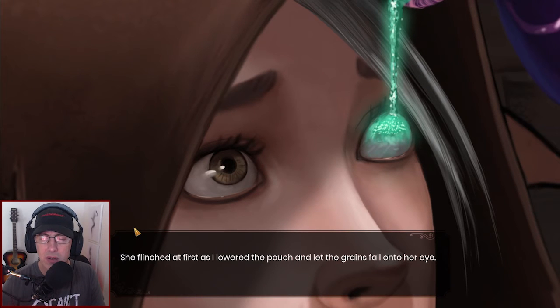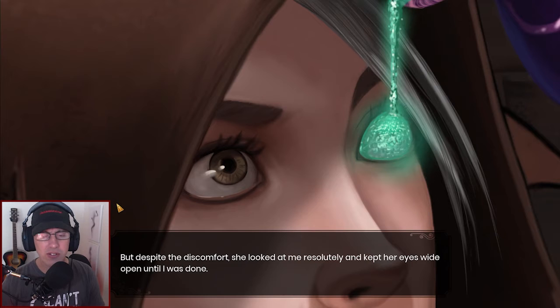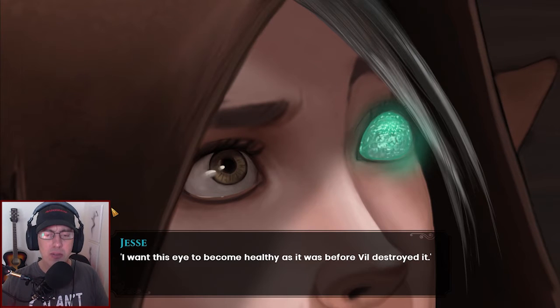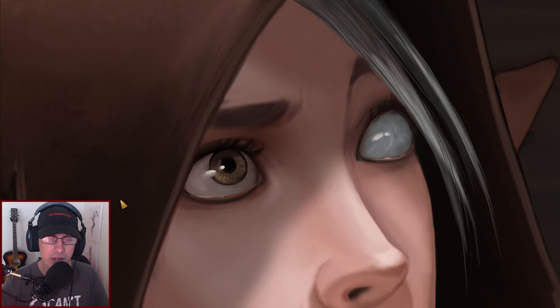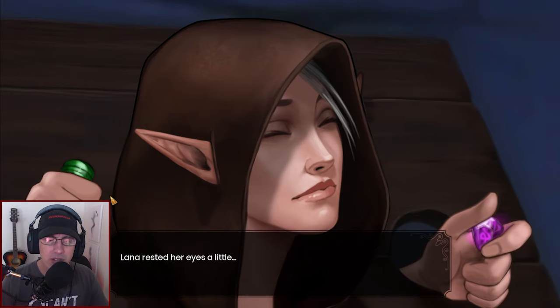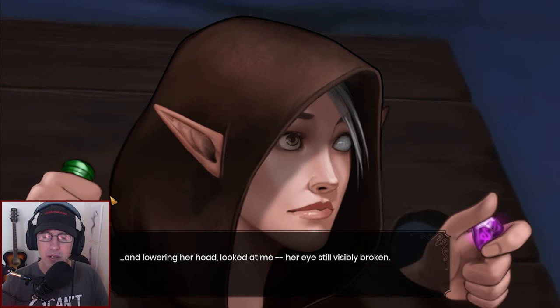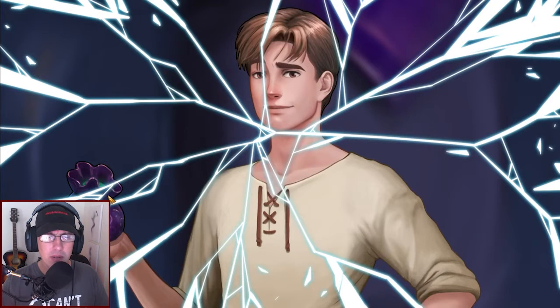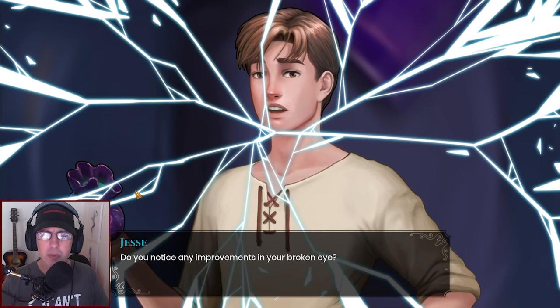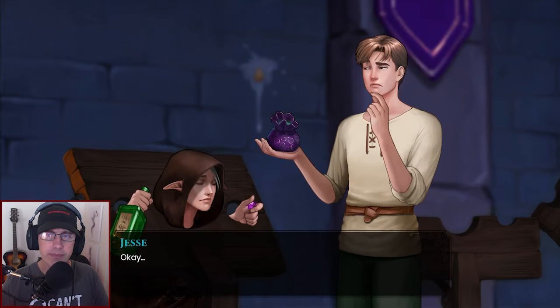She flinched at first as I lowered the pouch and let the grains fall into her eye. But despite the discomfort she looked at me resolutely and kept her eyes wide open until I was done. The words: I want this eye to become as it was before it got shattered — I want this eye to become healthy as it was before Vil destroyed it. The sand disappeared and nothing else happened. Lana rested her eyes and, lowering her head, looked at me — her eye still visibly broken. So how do you feel? No improvements. It's the same as before.